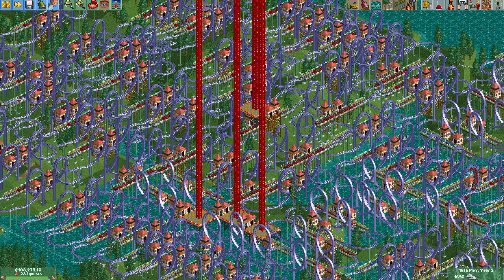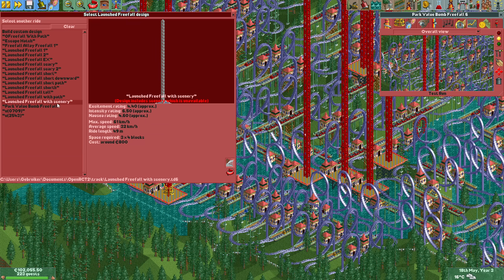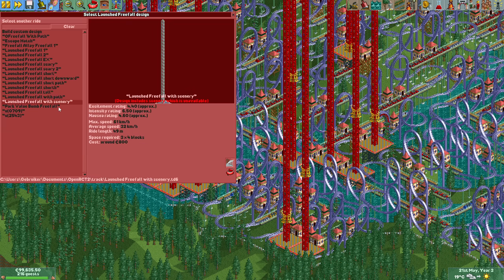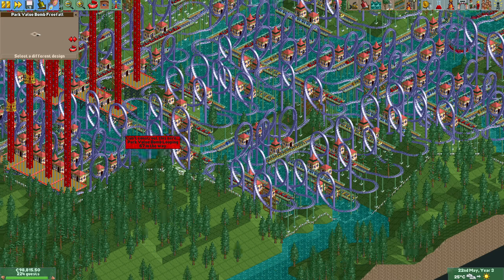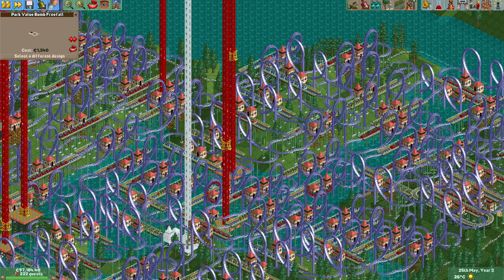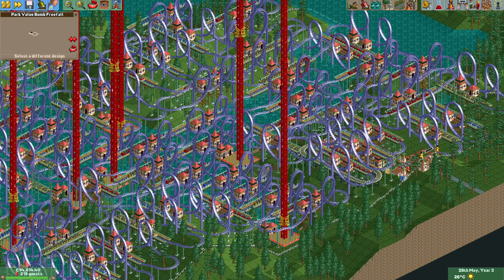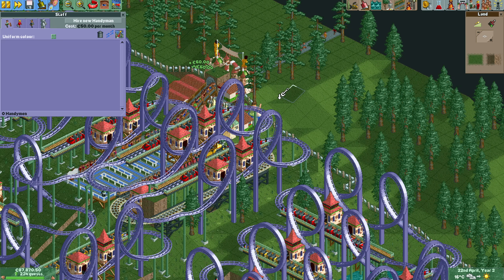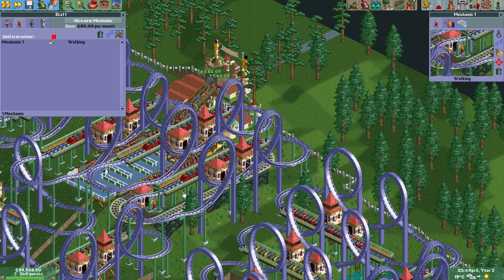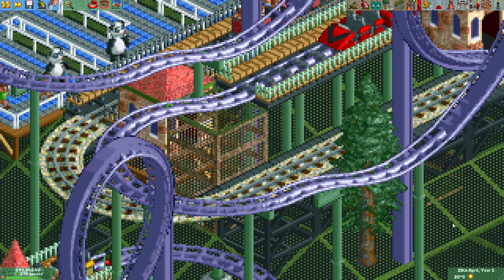We should be able to fit lots of these freefalls everywhere. While writing this video and looking up the numbers, I discovered that these freefalls actually give their full 53,000 park value instead of just 40,000. Usually when you build multiple of the same ride type the park value they provide gets reduced by 25%, hence the reduction to 40,000. However, this only happens if at least two rides are opened, and since none of these freefalls will be opened they all give the full 53,000 park value. Around this time the miniature railway broke down, and since the exit leads straight into the void it was unreachable for any mechanics. So I temporarily changed that and hired a mechanic to fix the ride. While he was still working on it I already changed it back, so as soon as he was done he fell into the void. His purpose fulfilled.